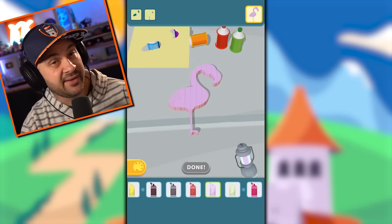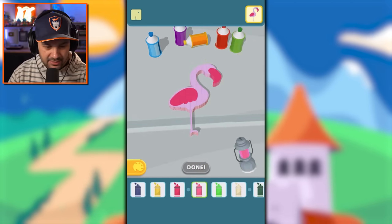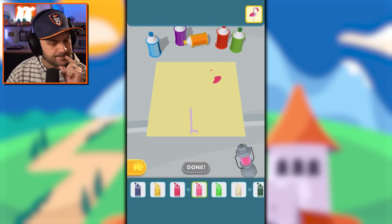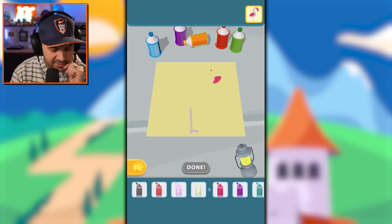Also true fact about flamingos: they kind of stink. Every time I go to the zoo and get to the flamingo area, even before I've made it to the flamingos I'm like 'you smell that? That's the smell of flamingos, they're coming.' We're going brighter pink — this is a good play. Miami Vice. Maybe we go with like a gold — that might be good.